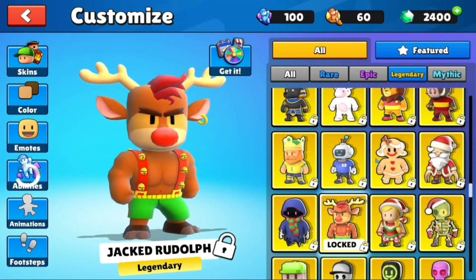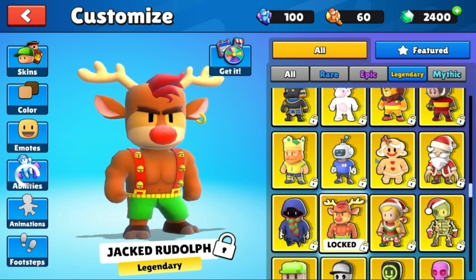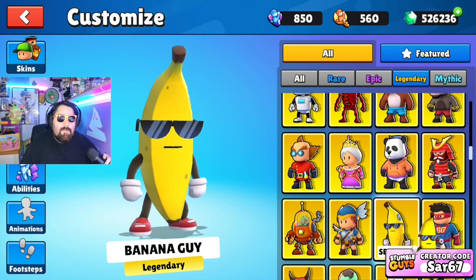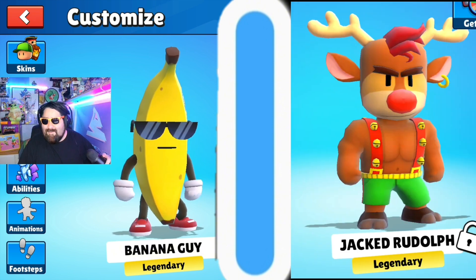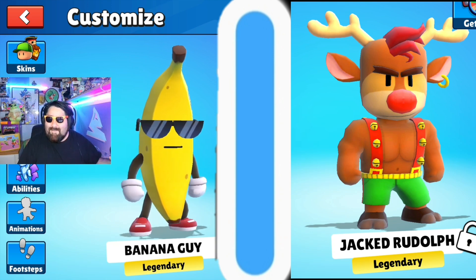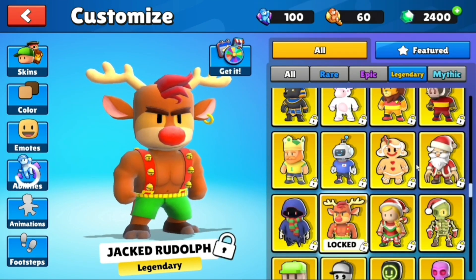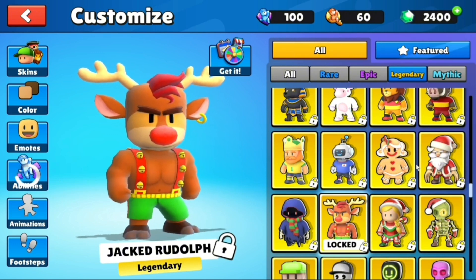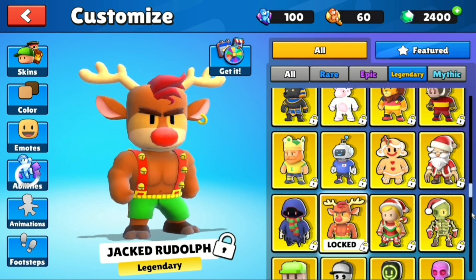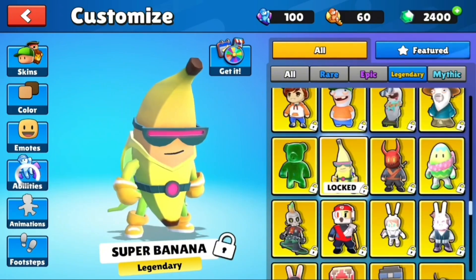All right, let's do this next round. I forgot this skin existed — when he sees it, it's going to go like, what is that? So we're starting with the Jacked Rudolph. Big banana — we're going to work off my main, we're going banana guy. I'm sure he's not going to pick this but it's a good starting point. Three, two, one, go. Good starting point. Is there a Jacked Banana? They've made so many banana skins in this game. I'm going to just go with Super Banana.